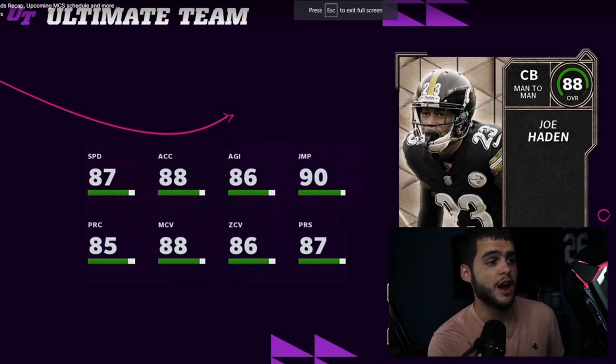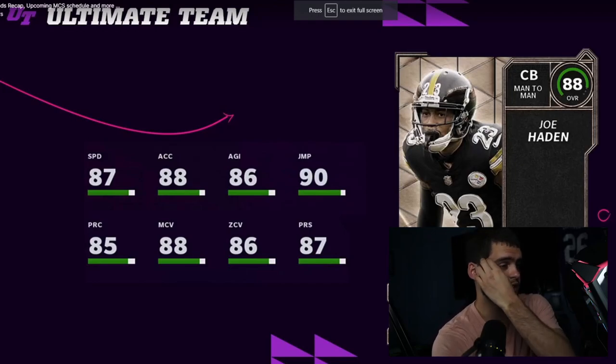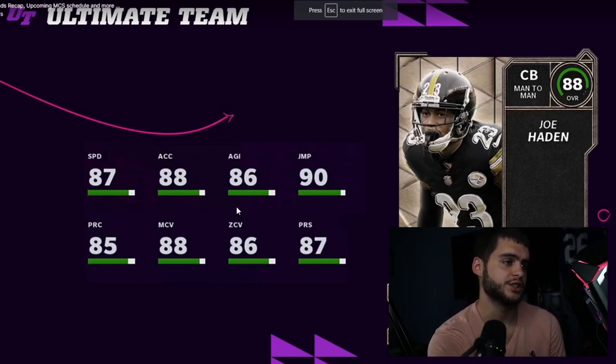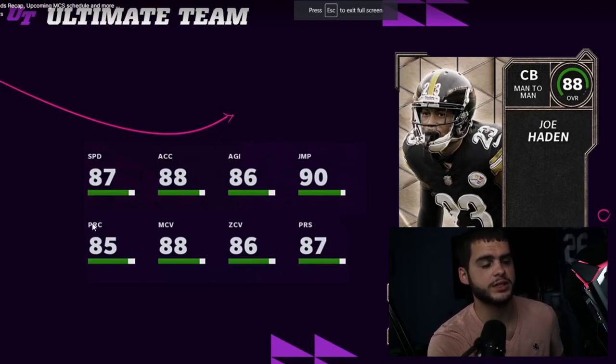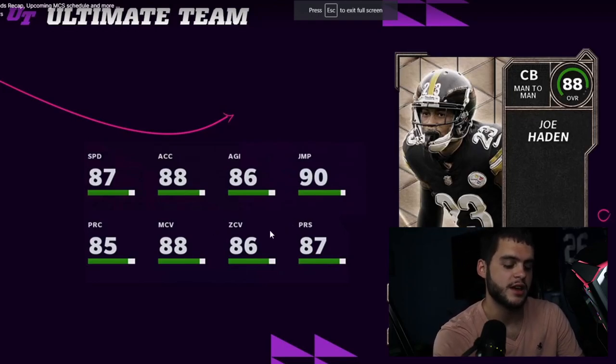The veteran card art is actually super cool. It's another Joe Hayden — we just got the 85 overall Joe Hayden from Superstar KO, but this one is a lot better. Stats are: 87 speed, 80 acceleration, 86 agility, 90 jumping, 85 play recognition, 88 man coverage, 86 zone, 87 press. Powered up with strategy cards, you'll hit the 90 threshold for man and potentially press too. Speed becomes an 88 plus with a track card, maybe up to 89. Veteran cards are usually trash, so this one being decent makes me happier than usual.